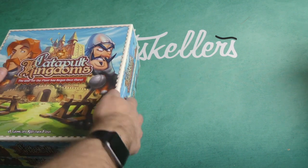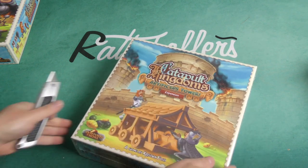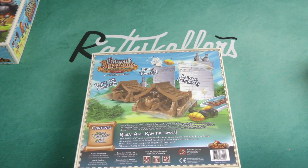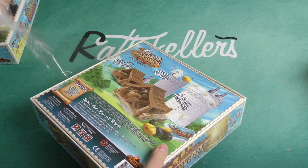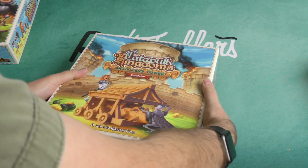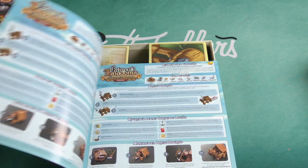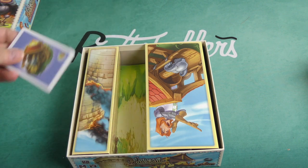I believe this was a Kickstarter and we've got a lot of extras here. We've got the Artificer's Tower expansion. It looks like there's all kinds of new content — launching beehives! All new weapons, new ammo, more bricks for advanced castle building. They're not kidding around — they're going full out plastic. There's the Mighty Plunger. More cards to show off as well.